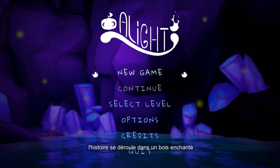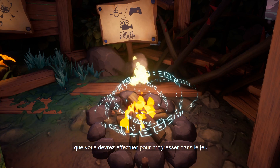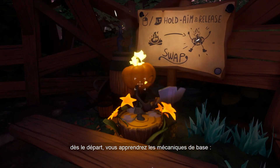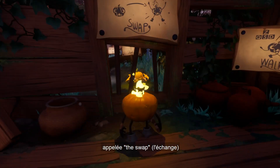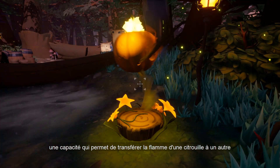The story takes place in Enchantwood where you play a flame brought to life by accident by a wizard. Throughout the adventure, various signs will indicate the actions you will need to perform to progress in the game — they serve as a tutorial. Right from the start you will find the basic mechanics: how to turn the camera around, how to walk, but also the main action of the game called the swap, an ability that allows you to transfer the flame from one pumpkin to another.